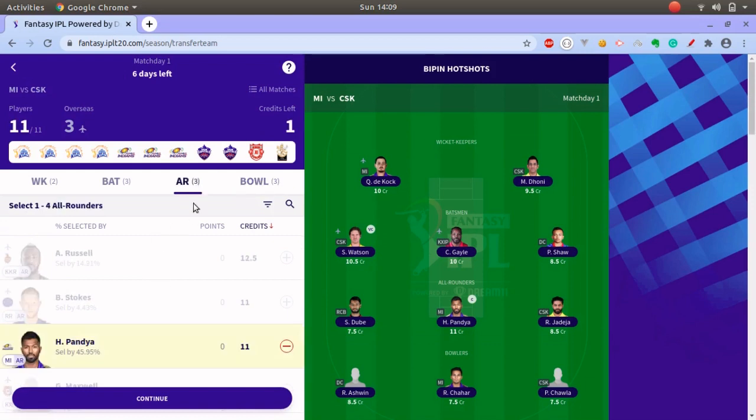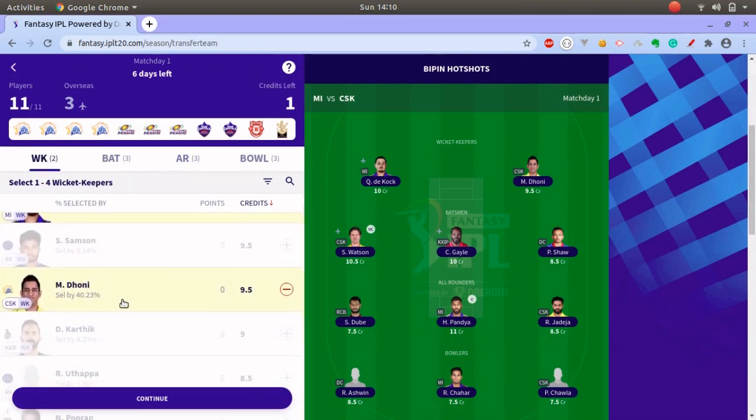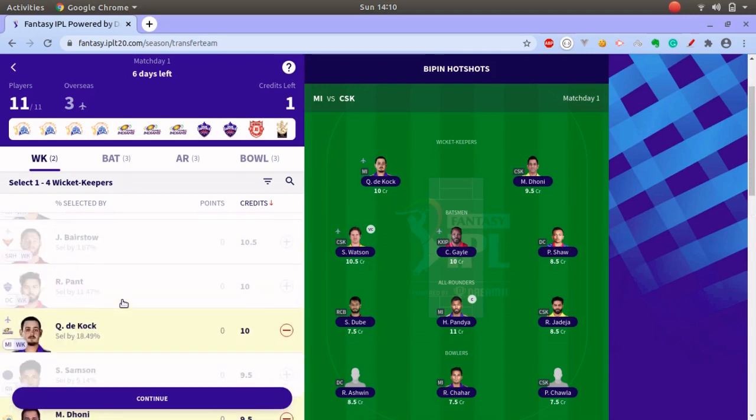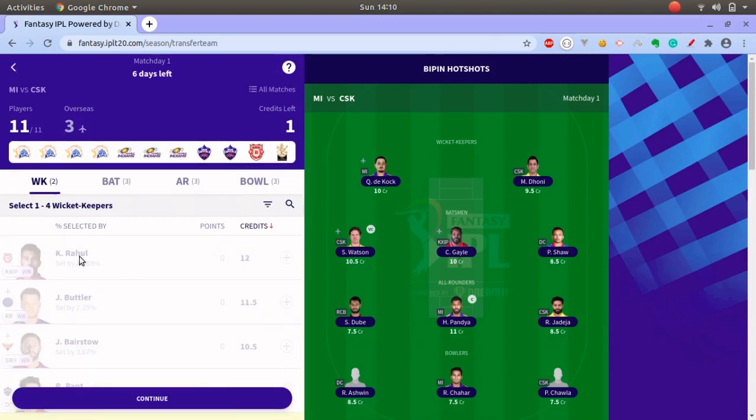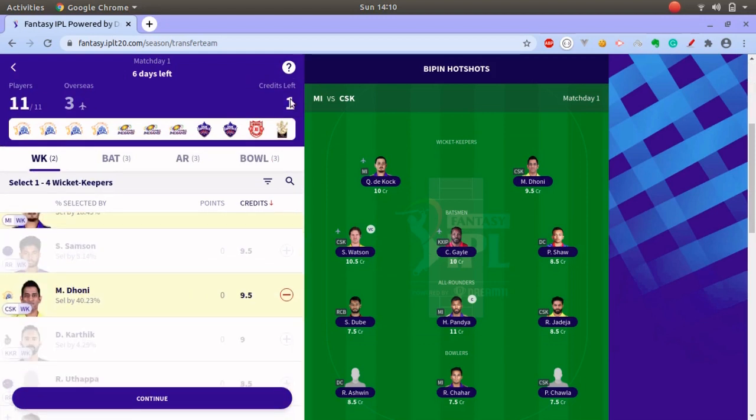Also, one more thing: try to hold some credits in the bank if possible for utilizing your transfers. If you want to hold players with higher credit rates like KL Rahul or Rishabh Pant, you will need at least one or two credits in the bank. If you have no credits left, you can't bring in those expensive players during transfers.